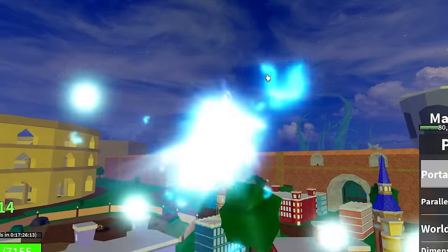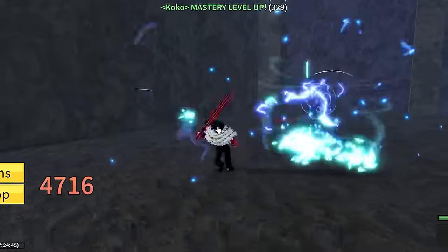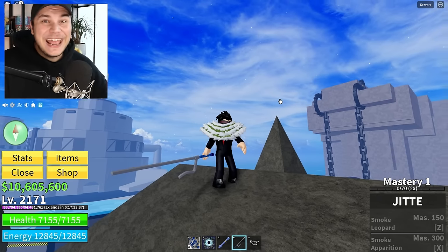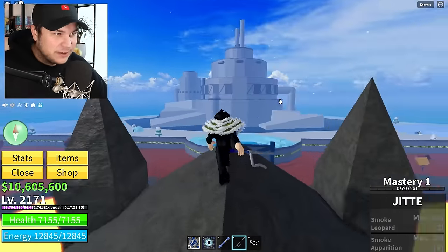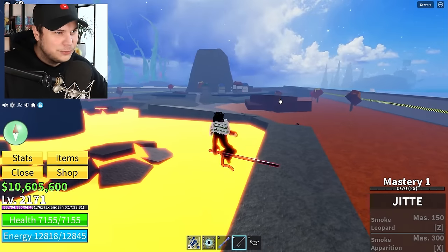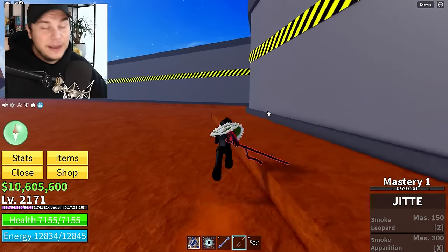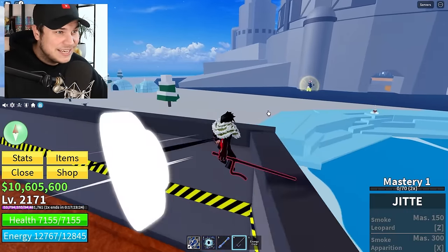The way you can obtain it is by going over to the hot and cold island in the second sea and just taking out the smoke admiral. With just a little bit of luck, you will be rewarded with Jitte. This thing right here is actually insanely cool — it literally looks like a giant pole you're smashing people with, but the abilities are kind of sick.